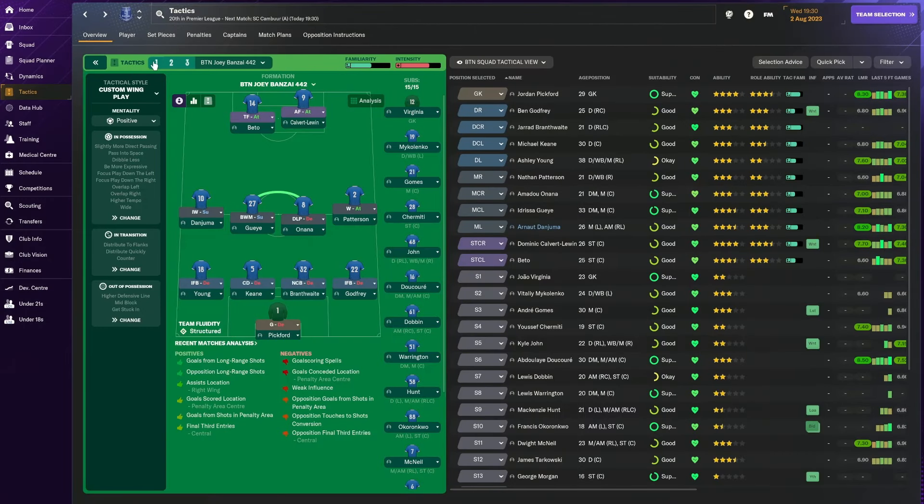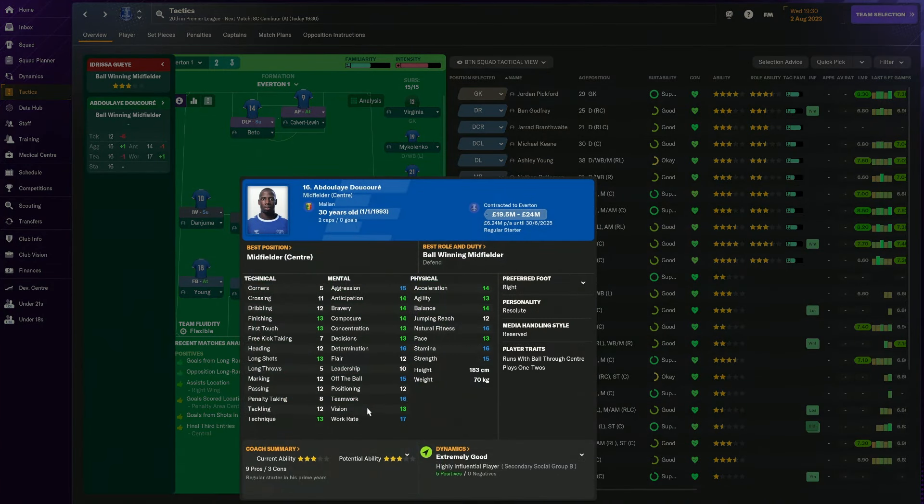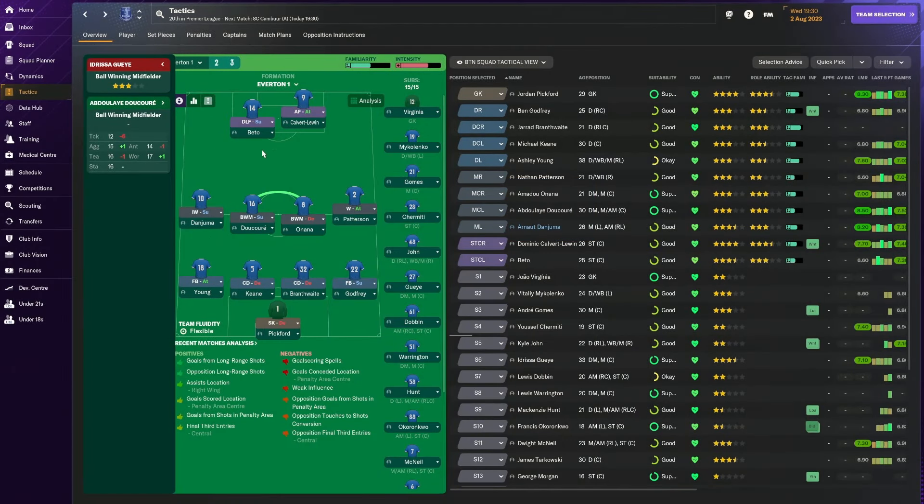The ball-winning midfielder in both tactics is on support. This player is more likely to arrive into that position because of the partnership we can get with an inverted winger and a deep-lying forward - they'll drop and give this player an opportunity to arrive near the edge of the area. What I really want from this player is long shots. Onana has 10 long shots, but Doucouré is probably best for this role because he has 13 long shots, technique of 13, aggression of 15, decent vision, and plays one-twos - so he'll combine really well and arrive to score goals from the edge of the area.